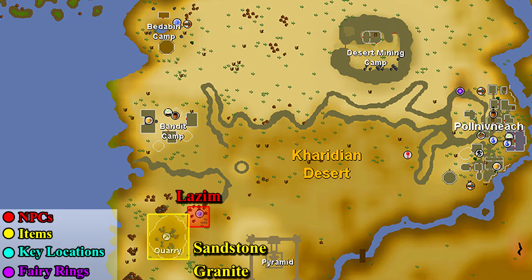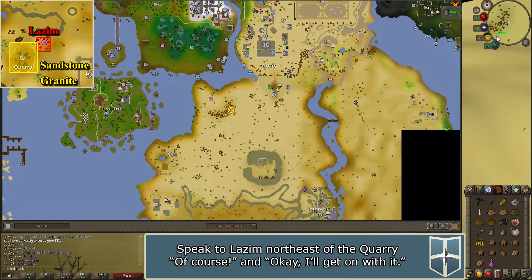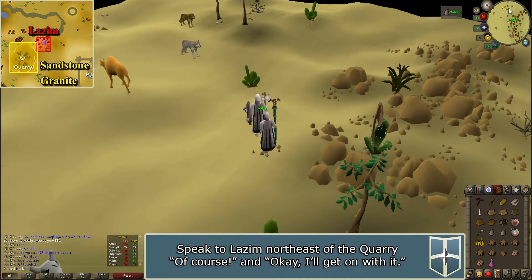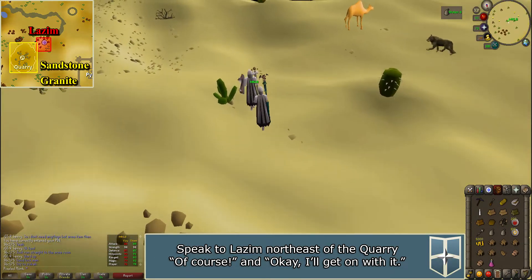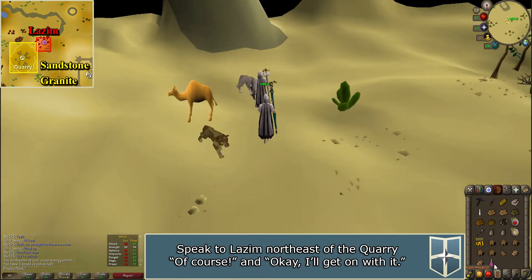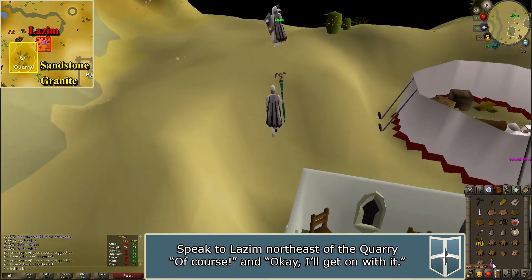Linked in the description below are maps for more information. To start the quest, you will need to speak to Lazim, located northeast of the quarry, south of the bandit camp. You can use a Ring of Dueling to the duel arena and walk south to Shantay Pass, take the carpet ride from Shantay Pass to Bedabin Camp and walk south, or use a fairy ring to code BIQ and run south.